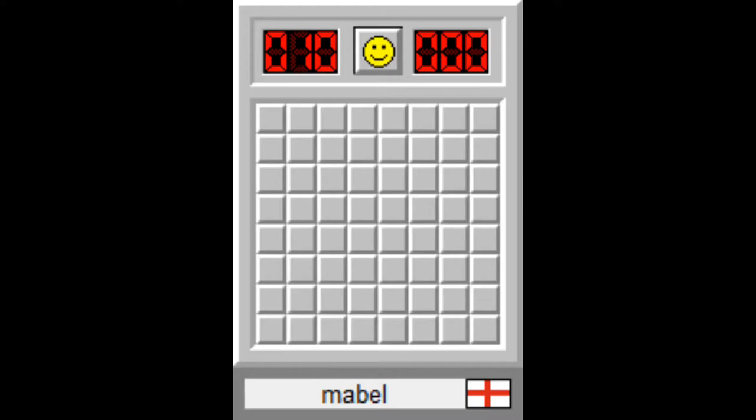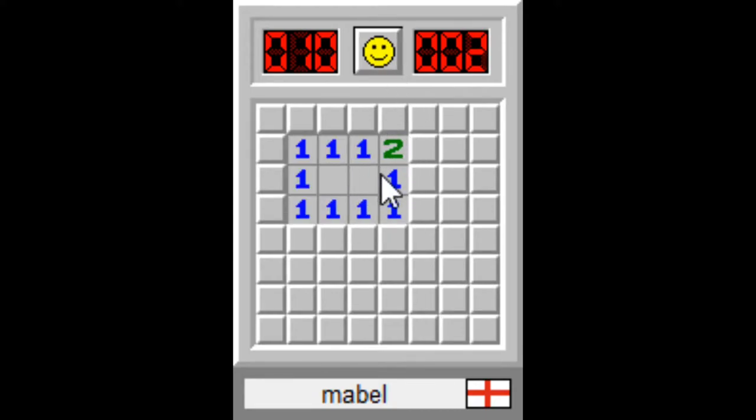So we're starting on beginner mode here and we're just gonna left click basically anywhere. I like to choose the middle of it. So the numbers we have mean the amount of mines that we have around this tile. This one means that there's one mine in one of these eight tiles around it.